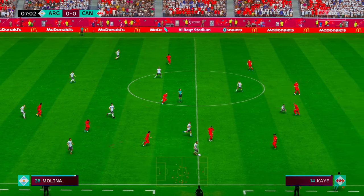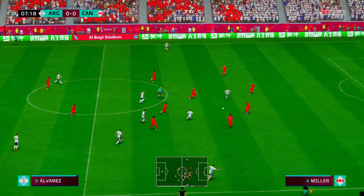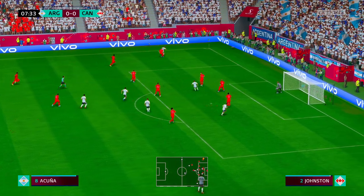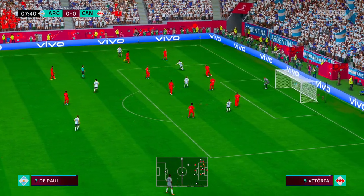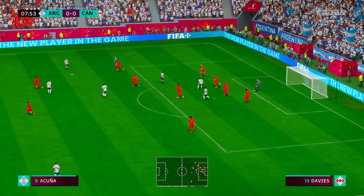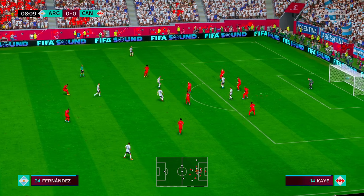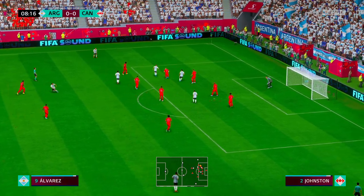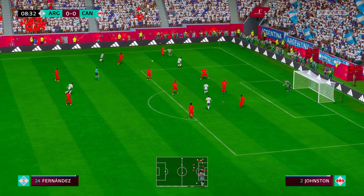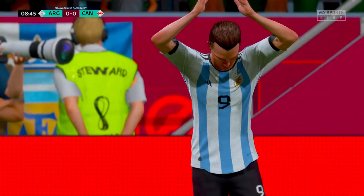Getting the ball away. McAllister, here's Alvarez, Marcos Acuna. Can they forge ahead? He needed to get there — he must finish, and that's a very good parry. Enzo Fernandes — good technique displayed. Marcos Acuna, and a significant block. A loud reaction and it's the corner.